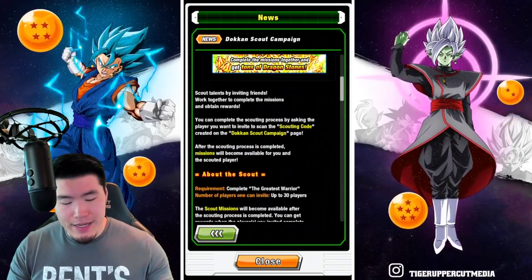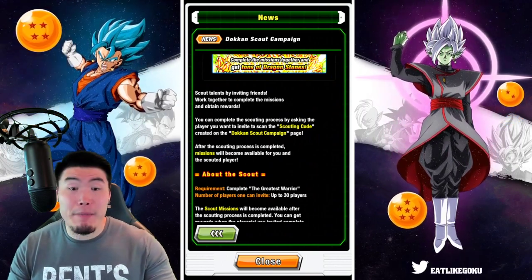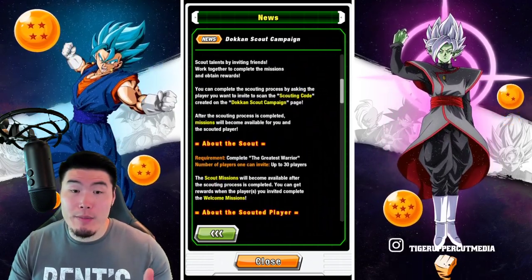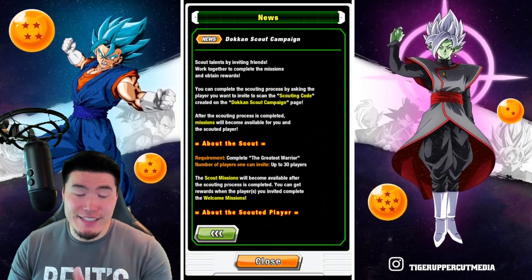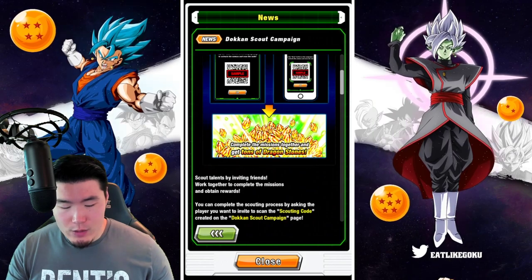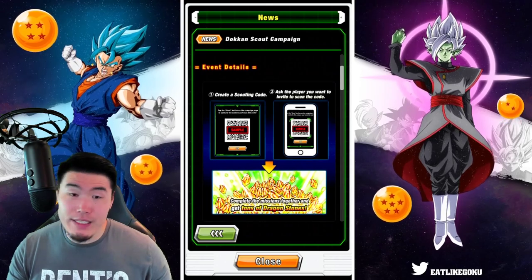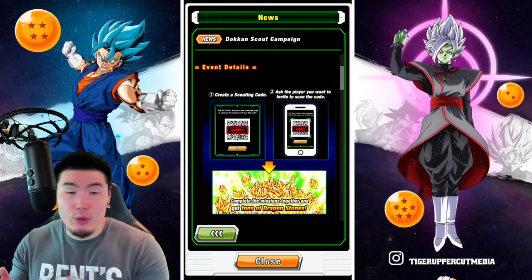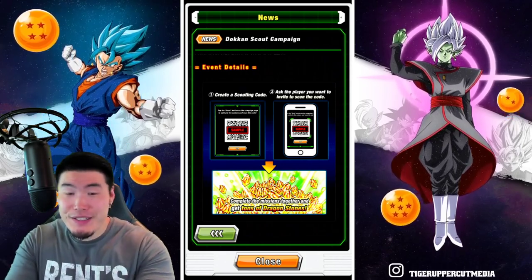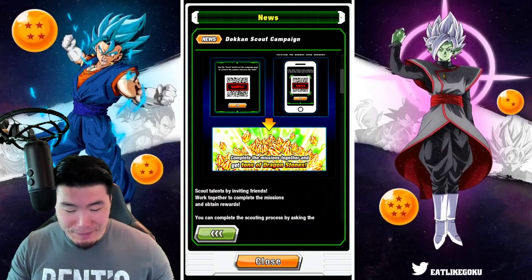You can complete the scouting process by asking the player you want to invite to scan the scouting code created on the Dokkan Scout Campaign page. After the scouting process is completed, missions will become available for you and the scouted player. They seem to be repeating themselves a little bit here, but they just want to be super clear with the instructions. Once again, it's very simple: you create the code, you send the code, that person who receives it scans the code, and then you guys will get missions which give a lot of Dragonstones.